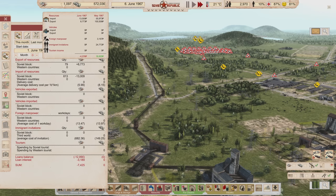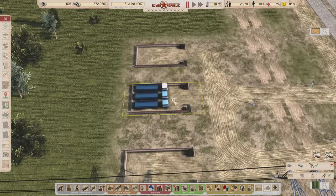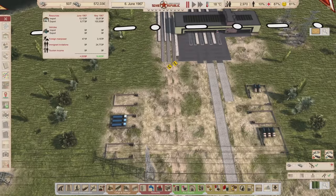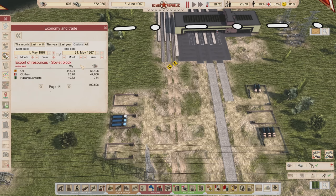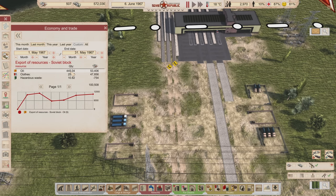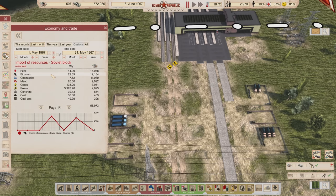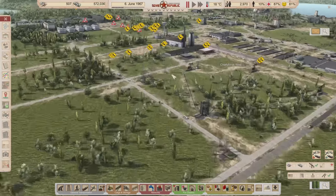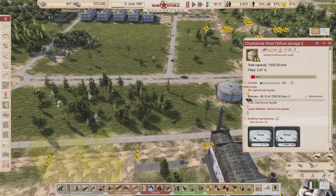We had 100,000 in exports last month — that's crazy. We exported 445 tons of oil last month, which is a lot. We also exported a lot of clothes, which is helping us. Imports are mostly fuel — looks like fuel and bitumen. Oh, bitumen — I don't need to import this anymore. It's at 88%, not full, but I think it's enough for now.